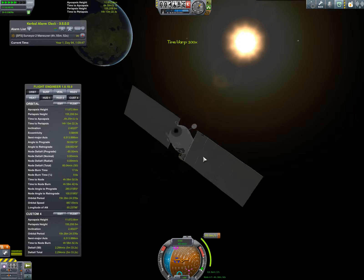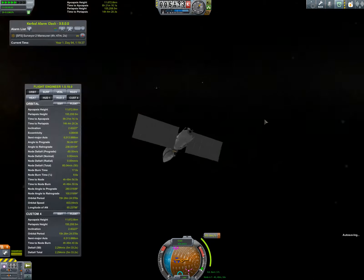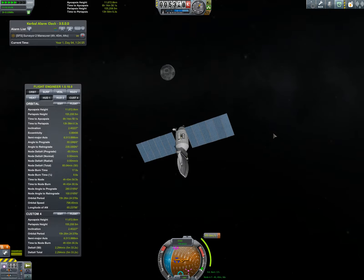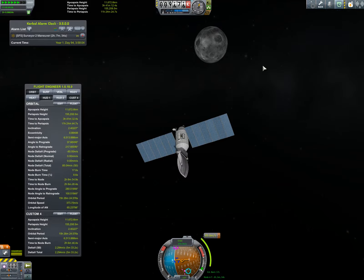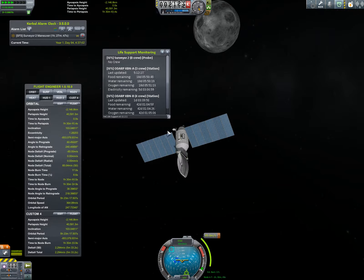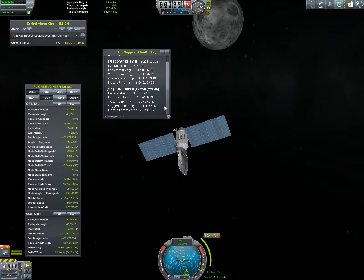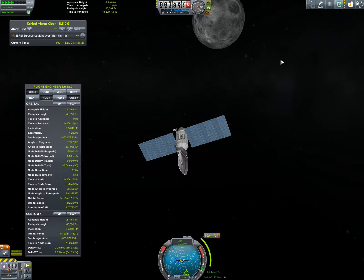I can actually just zip on out there. We do need to keep in mind with these Mun missions that we need to pay attention to how long they're taking, because we need to make sure that our Kerbals in orbit stay supplied with snacks, water, oxygen — the creature comforts. It's been a day, let's check up on it while we've got the opportunity. They've still got 18 days on KBNA, and they've got over a month on KBNB — so that's plenty for this mission anyway.